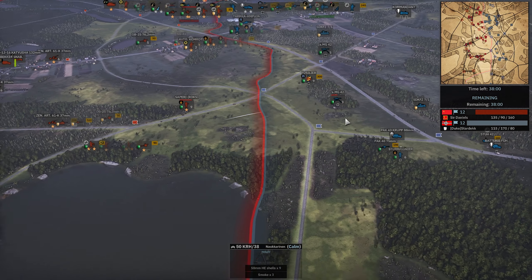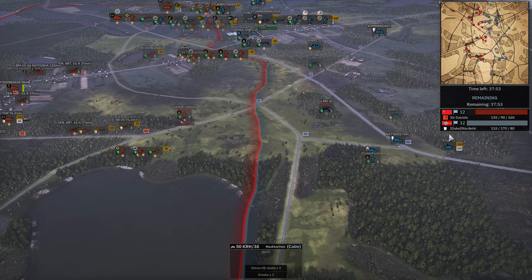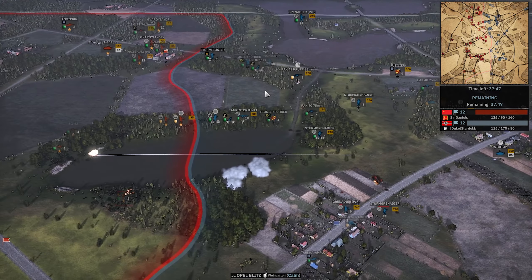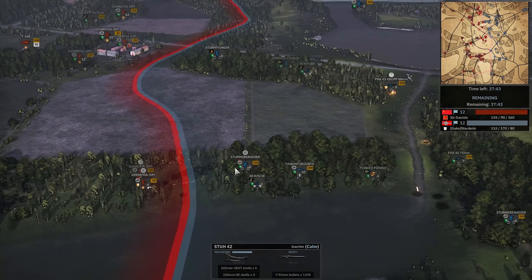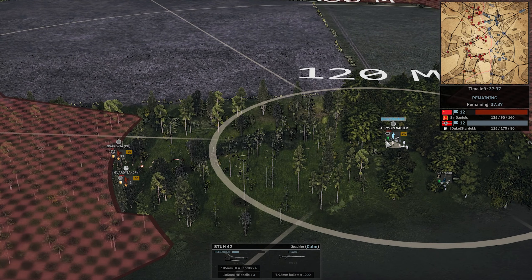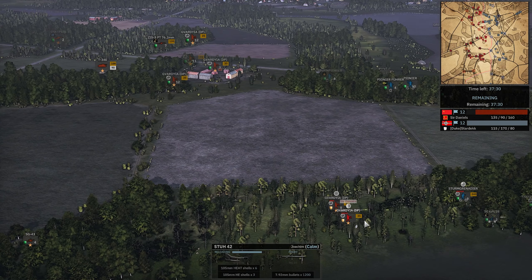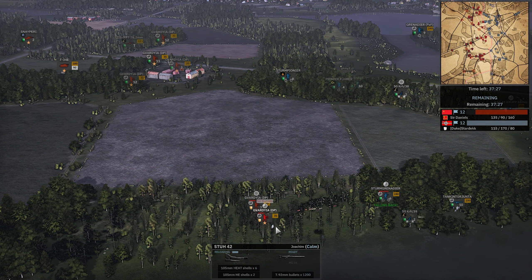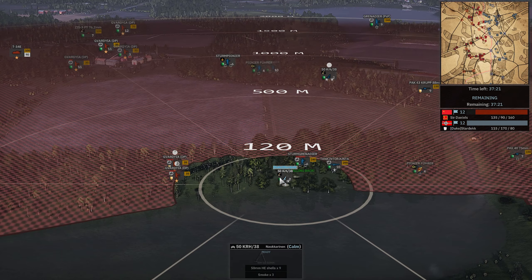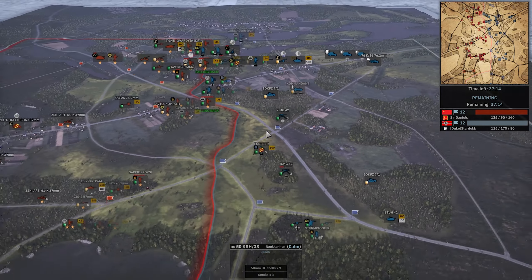The Stu-42 is going to be out of ammo, which is kind of a bummer, because it's doing absolutely nothing. Sturmgren — this is where it needs to be, in a cover disparity, and then it can chop through some troops. You can see the damage is not insane. Now it's splitting its fire, so instead of just finishing off this smaller Gavardia, switching back for it — you have to manually target in this case. The other Sturmgren is out of position unfortunately. Stu-42 missed its opportunity to do anything helpful, and it's going to be out of ammo.